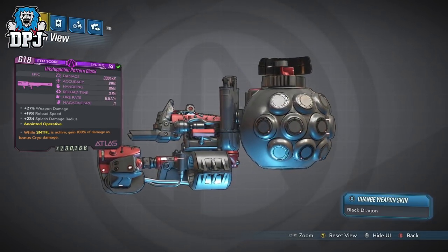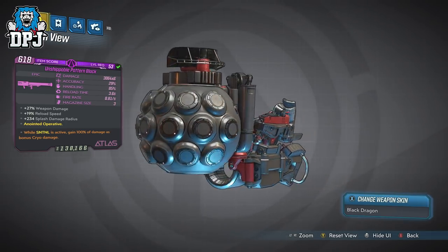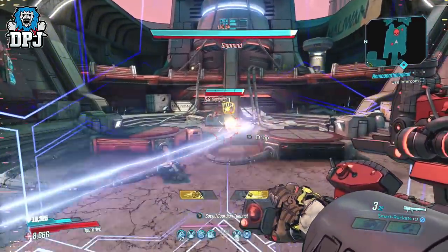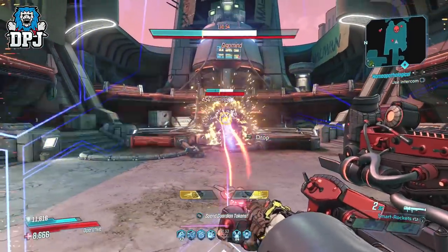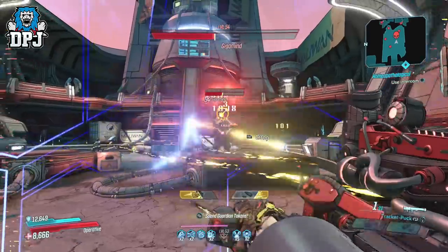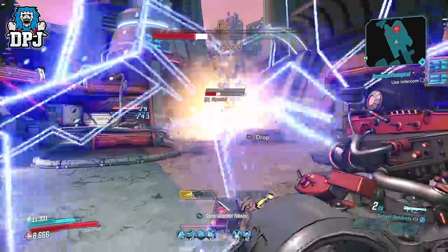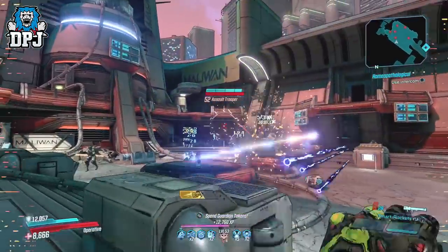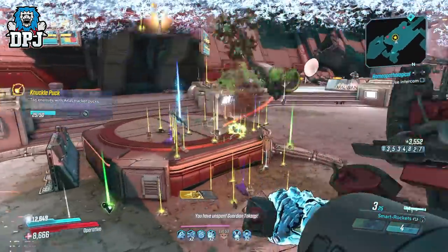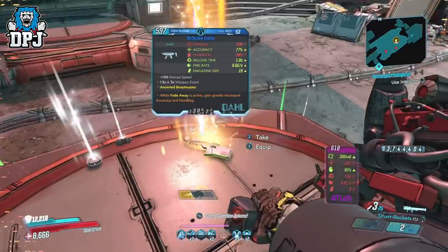And yes guys, you've probably figured out what this basically is — it's an epic variant of the Ruby's Wrath. And though it isn't quite as powerful due to Ruby's recently receiving a buff, it's still a great super powerful weapon for sure. If you can't get your hands on the Ruby's Wrath with that anointment you're after and do come across this, you won't in reality notice too much of a difference damage output wise. Now this Pattern Black I've been looking for for such a long time. I logged in two days back, went to Crazy Earl's Iridium vending machine, and voila — there it was. And like this Pattern Black, all weapons covered today are world drops, so there isn't any particular spot to actually farm them more efficiently.